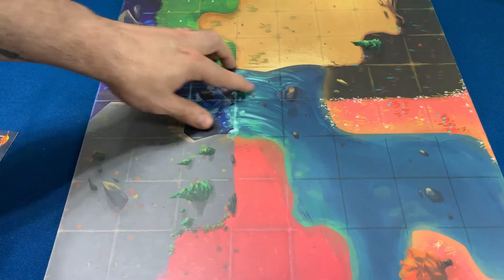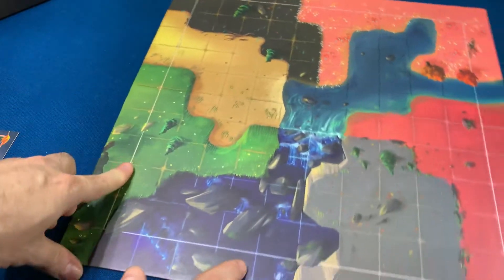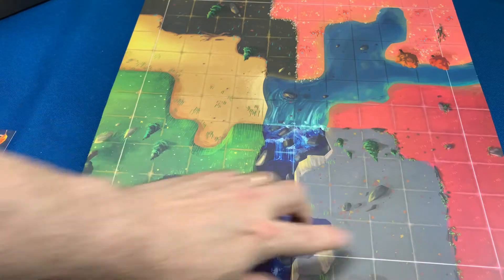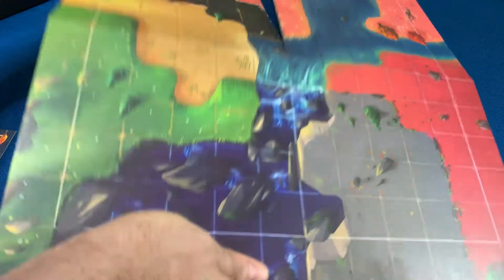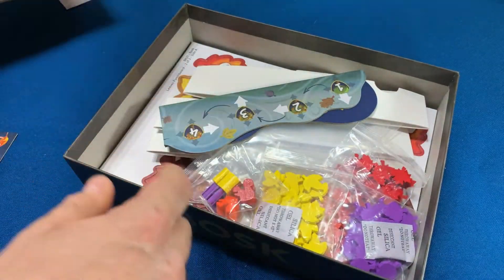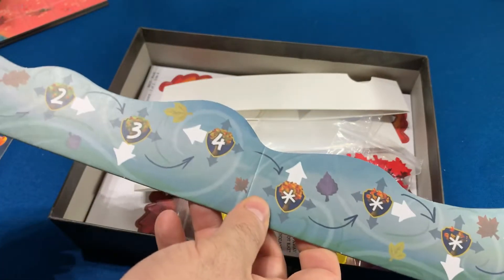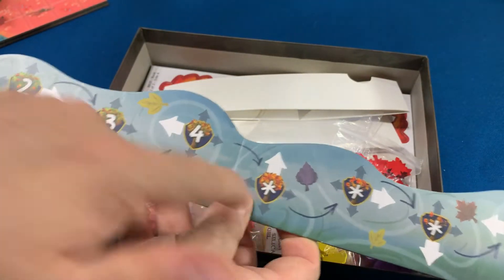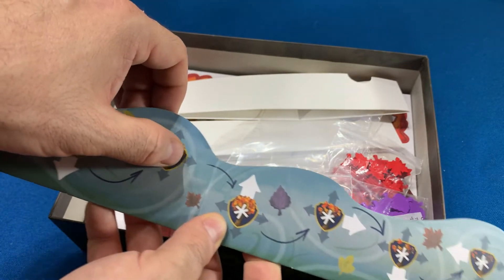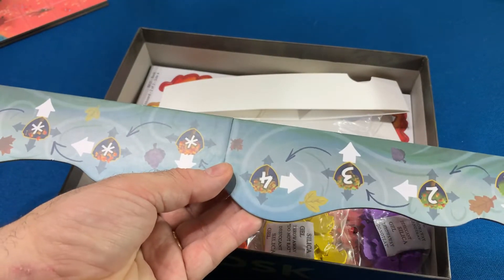Na verdade é um quadrilátero, não é hexágono — é um quadrado. Aqui é um pouco maior, mas tem restrição dependendo do número de jogadores. Bonito o tabuleiro, gostei. Dois lados. A gente tem também esses dois marcadores de pontos — isso já é na segunda fase do outono, quando as folhas caem. Você vai fazendo as ações de acordo com o que for colocando de árvore lá. Você coloca isso ali paralelo ao tabuleiro.